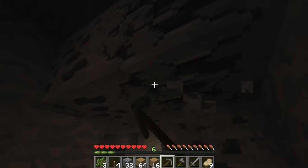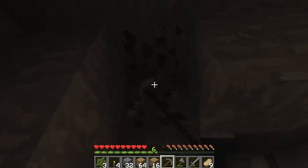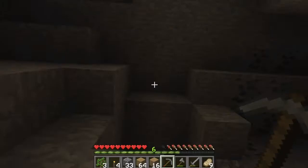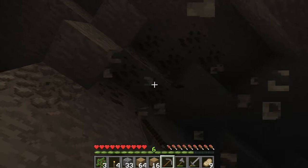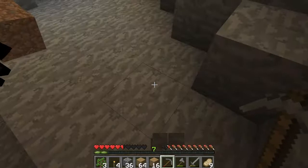I really want this enderman to just go away. How much gold do we have? We got a nice amount — let's see if we can get a stack. Also, I might want to get a pumpkin so that I can wear that. Oh jeez, I don't know how that creeper didn't come in, but that was pretty lucky. I need to watch out.